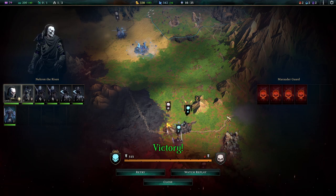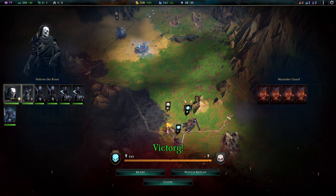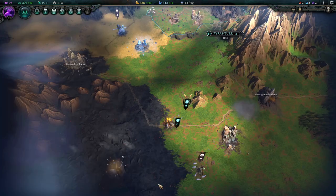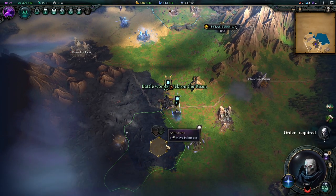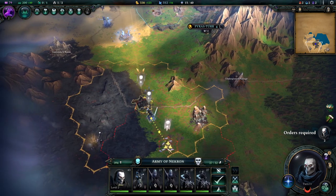That was a slightly different outcome. By merely letting the enemy rush towards me and attacking them, the AI is really bad at that. It does give you an incentive to do things more smartly.